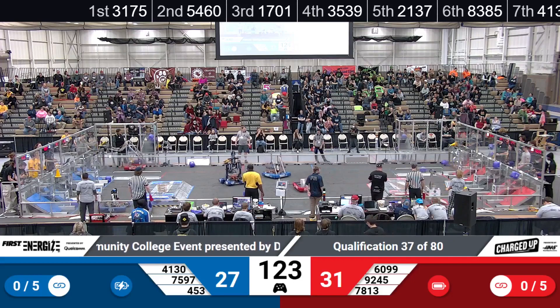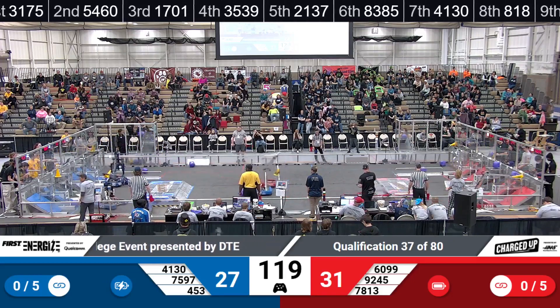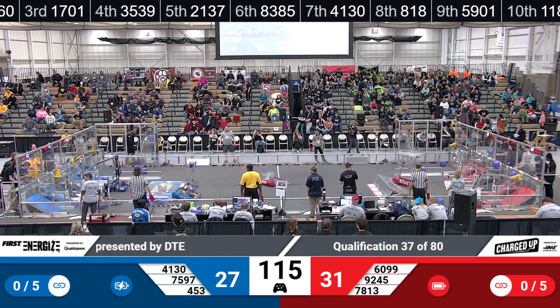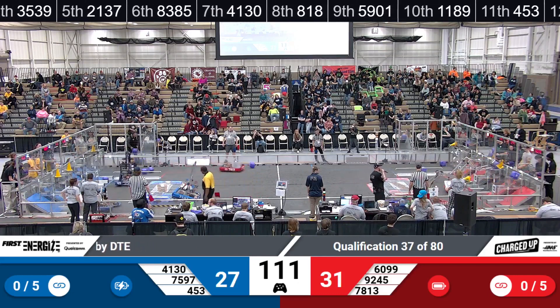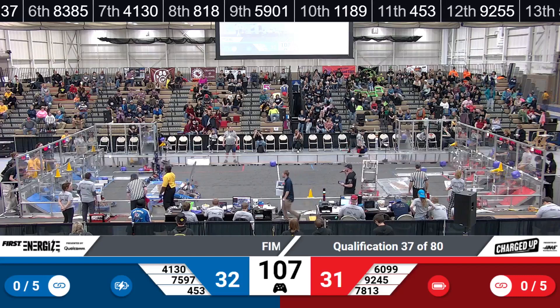All righty, 1699 over on the red side. This is going to be Knight Riders going to the top node with a cone. Let's see if they can place it. 92-45, that's Laker Dreadnoughts. They're making their way over the Red Alliance Charge Station. Dreadnoughts get a cone on the top node for the Red Alliance.